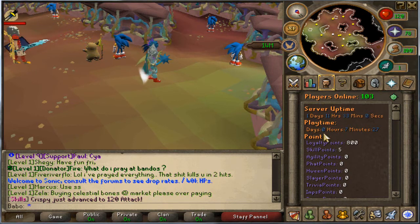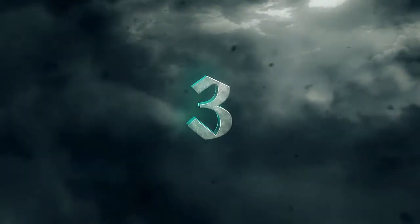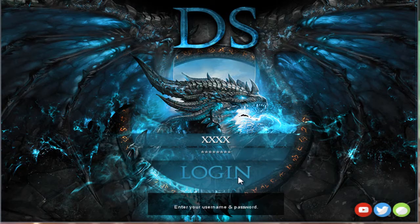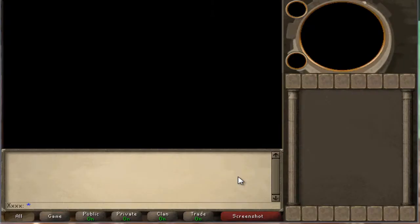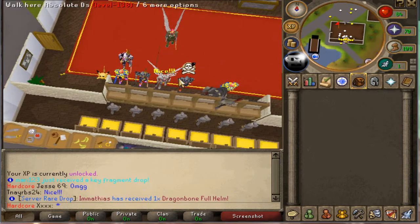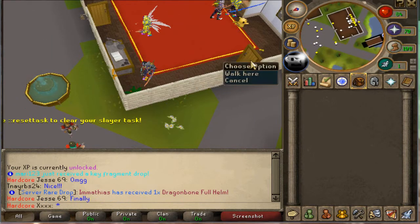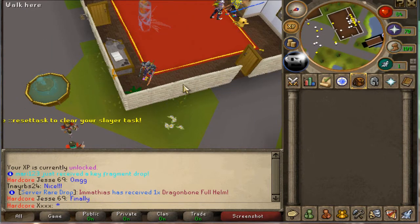We should probably jump to spot number one. Okay, so at the number one spot we have Dreamscape, which is an extremely good server. I'm just going to show the login and we're going to try to find as much information as possible. The first thing about this server is that when you log in, you have three options: you can be a regular player, an Ironman, or a hardcore player.